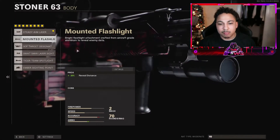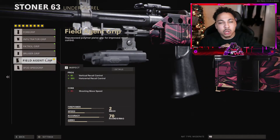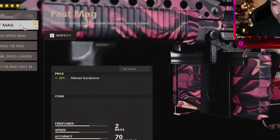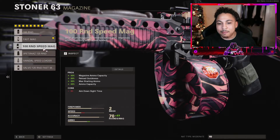For the body, I'm just running with the Steady Aim Laser — pretty much standard. I wouldn't use some of the other ones, like the 5mW laser sight, because I don't want to lose that 8% aim down sight time. The gun already has a naturally slow ADS, so I don't want to alter that any further. For the underbarrel, standard with most of my guns — the Field Agent Grip. This helps offset some of the recoil from other attachments. For the magazine, Fast Mag gives a 25% increase to reload quickness without losing any ADS time, unlike other options that cost 5% ADS speed.